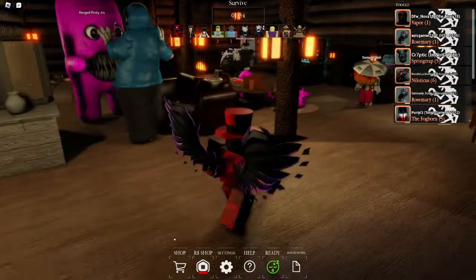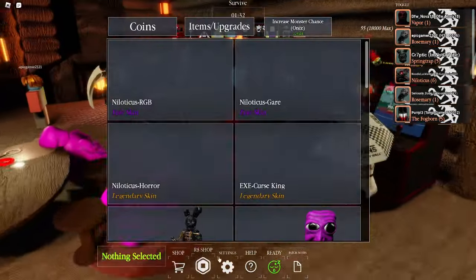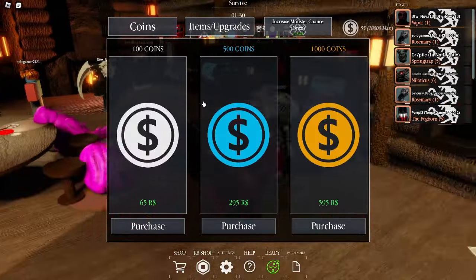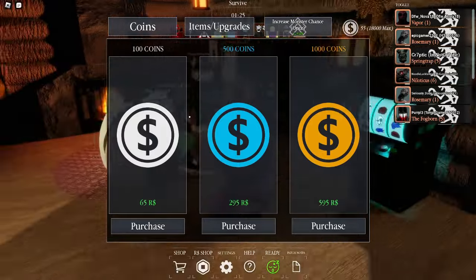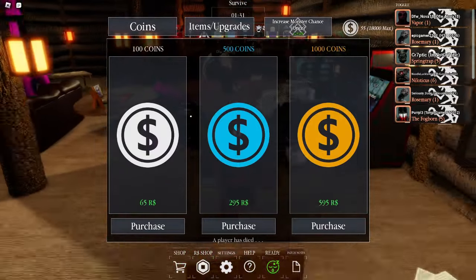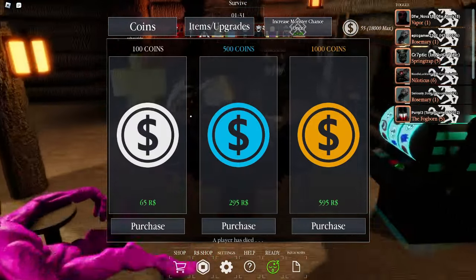The only other way to get coins really fast in Pillar Chase 2 is to buy them in the Robux shop. However, this really isn't worth it unless you have unlimited Robux to spend, as 2 games worth of coins is a whole 65 Robux.